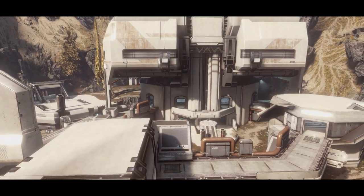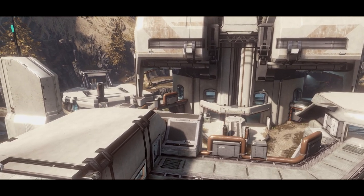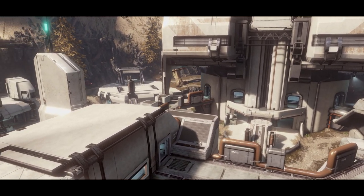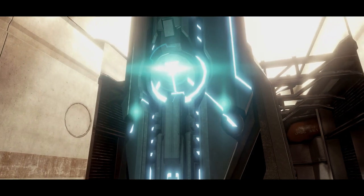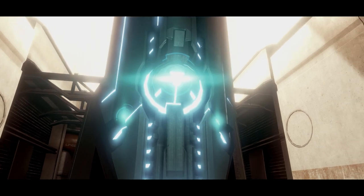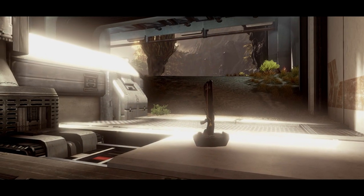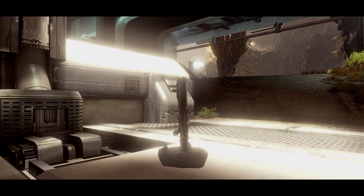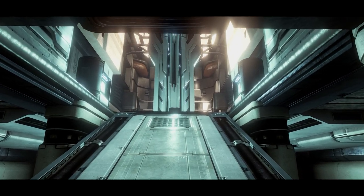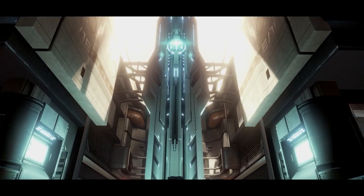The worries ONI had that led to them enforcing this mandate were well-founded. In February of 2558, the base came under attack from Julum Dharma's forces, who were after an artefact known as the Didact's Gift that the UNSC had retrieved and was storing at the base. Fireteams Crimson and Majestic managed to successfully defend the base, preventing both a nuclear reactor meltdown and extracting the artefact in the process, denying the enemy their prize.